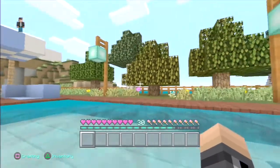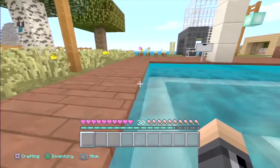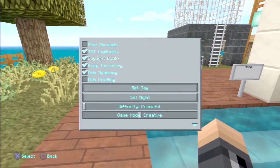This is the shallow end — this is what my sister likes the most. And what I'm going to show you is my trampoline. I'm just going to quickly fly on.